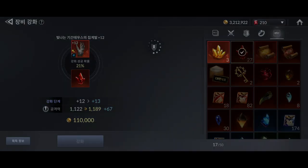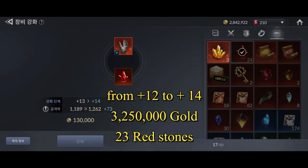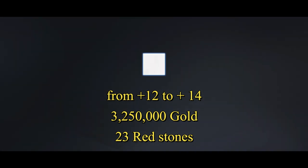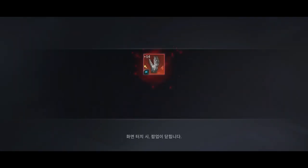Continue to plus 14. I spent 3,250,000 gold plus 20 legendary red stones. We can see that forging with red stones for plus 10 and above is actually more expensive, because the success rate is very low.